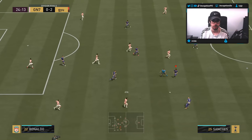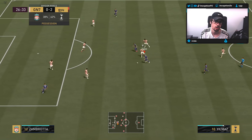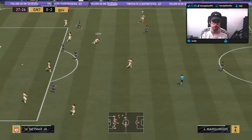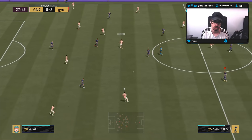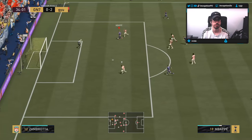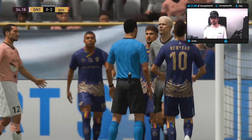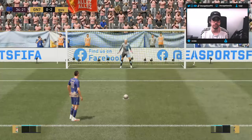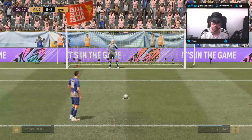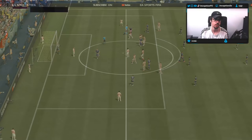He hits the crossbar there — wasn't a bad strike. You can definitely tell he doesn't have the finesse shot trait, but not a bad effort. That's a pen. That is a penalty. Burak with the pass — his dribbling is not great to work with at all. But the thing about this card is that he does actually have decent attacking AI, so you can kind of work with it. Nice pen, we'll take it. From Burak.